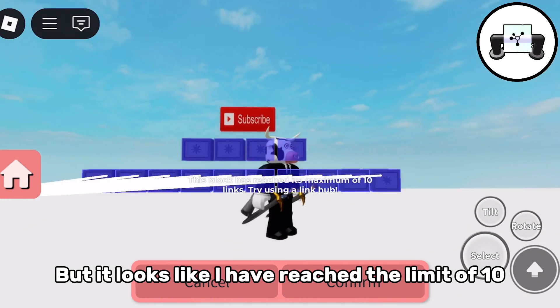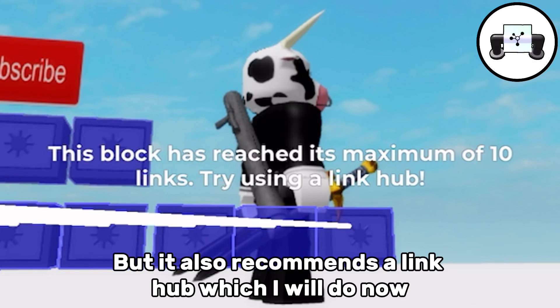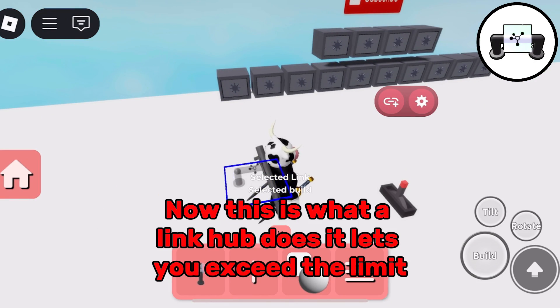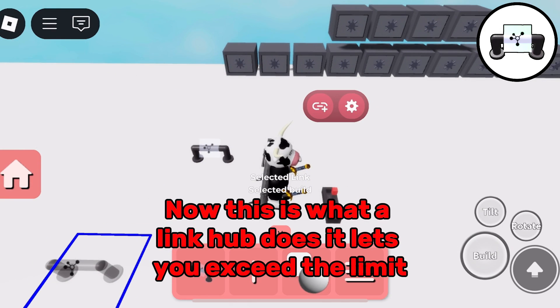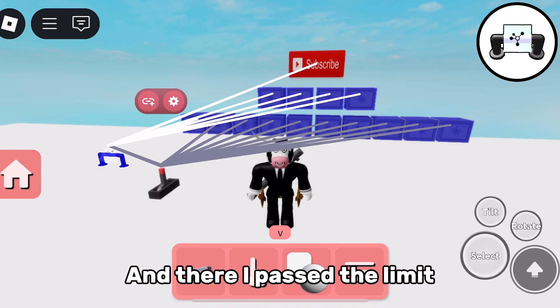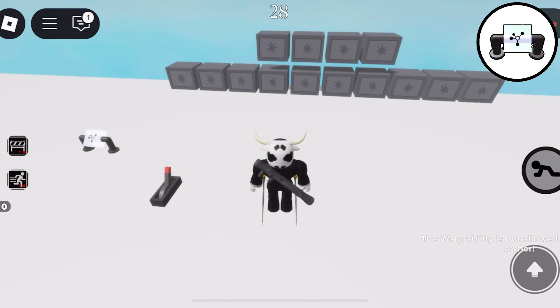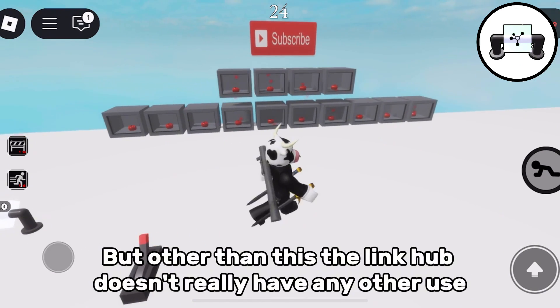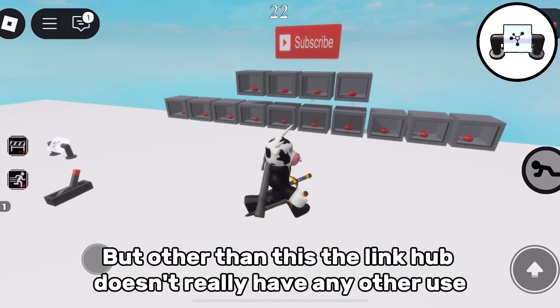It looks like I have reached the limit of 10, but it also recommends a link hub which I will do now. This is what a link hub does — it lets you exceed the limit so you can activate more than 10 things at a time. And there I passed the limit. This wouldn't be possible otherwise. But other than this, the link hub doesn't really have any other use.